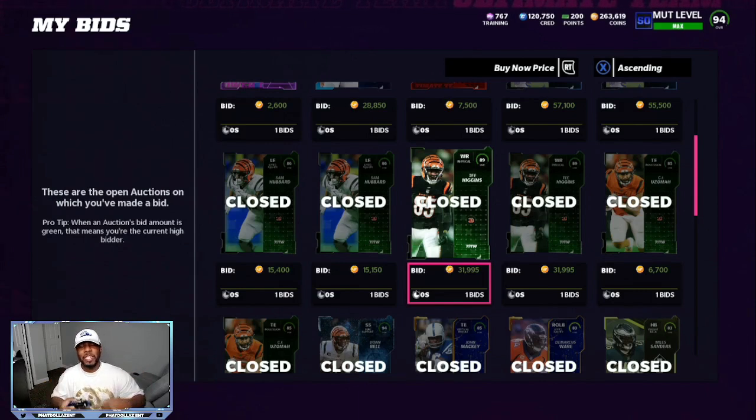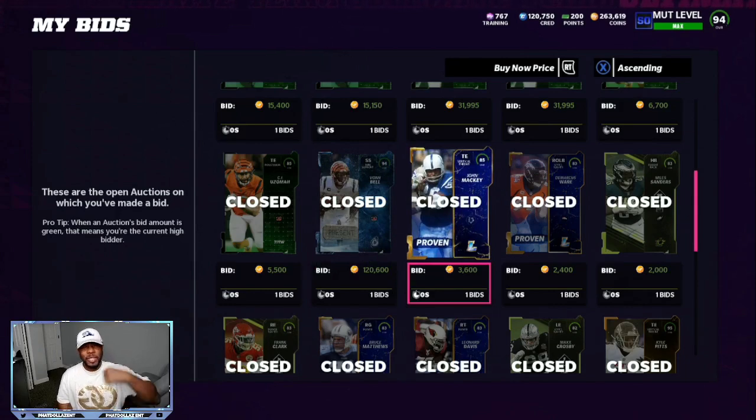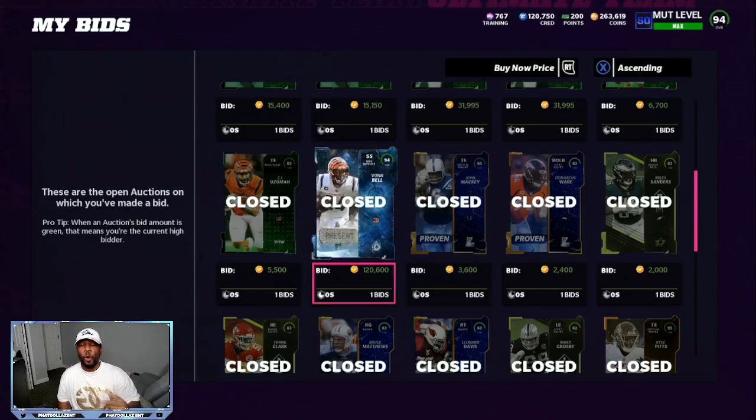Instead of spending to re-roll and having it based on luck, you can take these cards I'm telling you about right now. In the next 24 hours something will be announced, or early Friday. I got a 94 Finley for 120,000 and yesterday he was selling for 180,000 to 200,000 — that's about a 45,000 to 50,000 coin snipe. With everybody chasing the Tom Brady limited, which is going for about 2 million coins, all these other cards will be thrown up for super cheap. This 94 overall could drop all the way down to 90,000 — if it does, I'm going to try to get three or four of them.